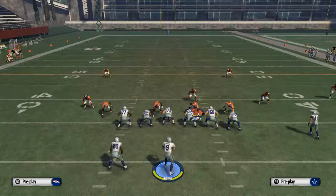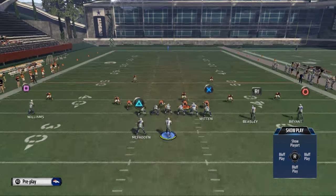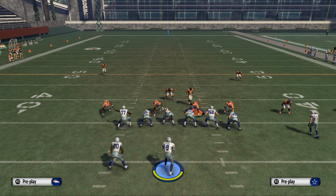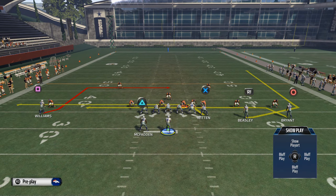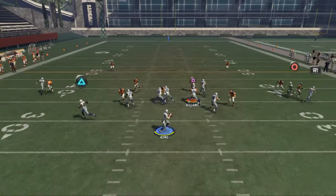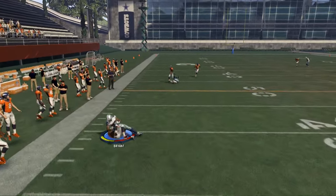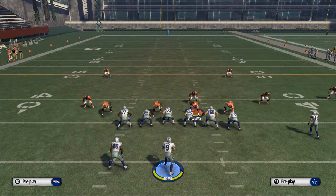If you're facing man-to-man a lot and have this play at your disposal, it's a really good man-beater for several reasons. The biggest one is you can get natural picks and rubs. Put your far-right receiver on a drag, Witten on a streak, and McFadden on a wheel — this is a really good setup to beat man-to-man. Des Bryant is going to get open on his crossing pattern. Just some extra things you can do. That concludes the Shotgun Wide Trips Halfback Weak breakdown.